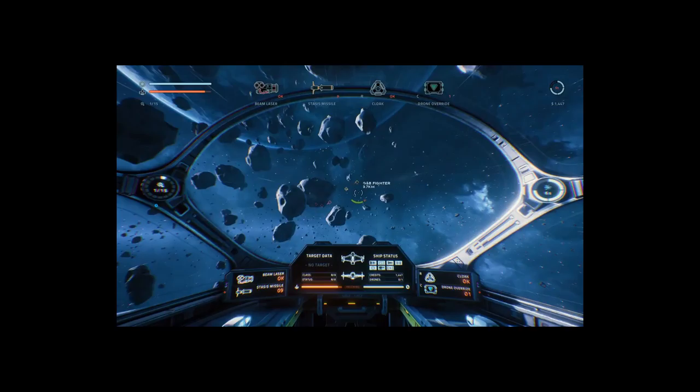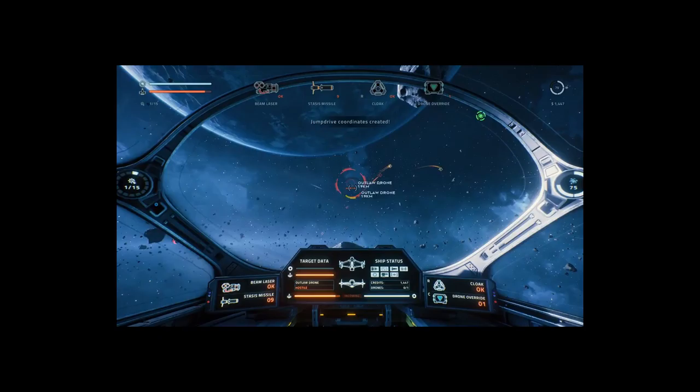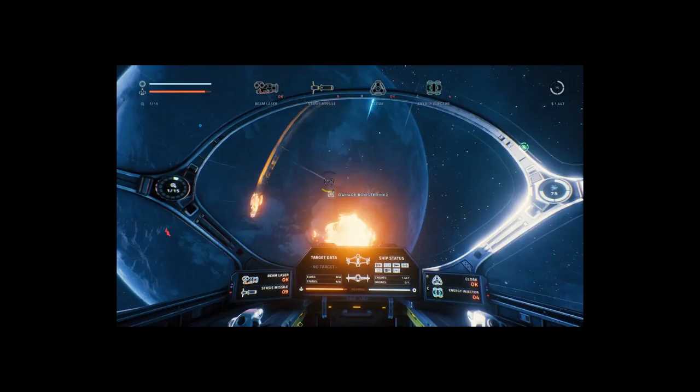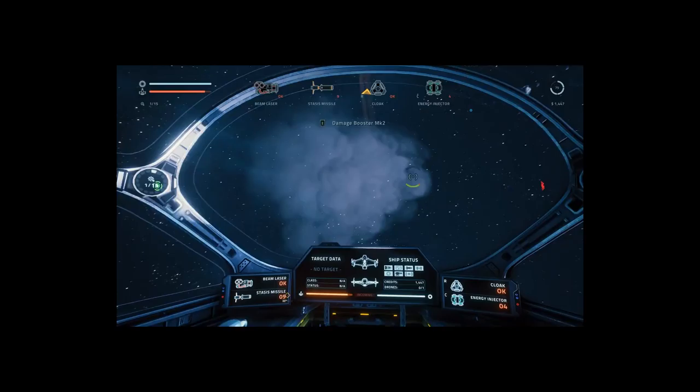Similar to FTL, individual encounters can be easy or extremely difficult, with the easy fights draining resources that add to the challenge of more difficult fights later on. Most combat encounters early in the game have 2-3 easy enemies, while later combat involves both more varied enemy types as well as stronger individual enemies.